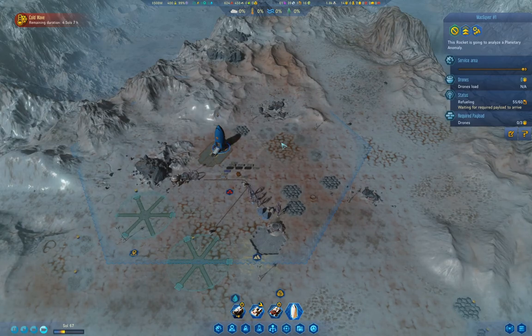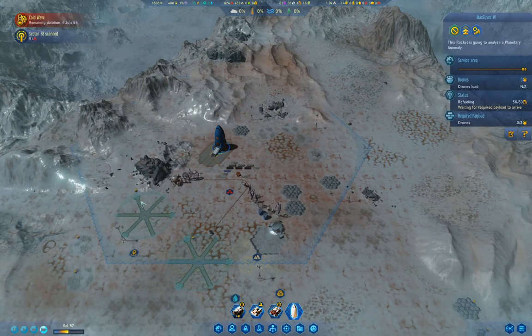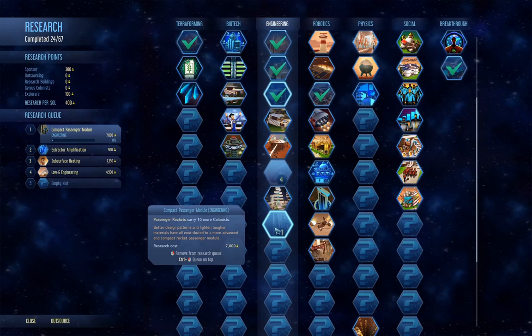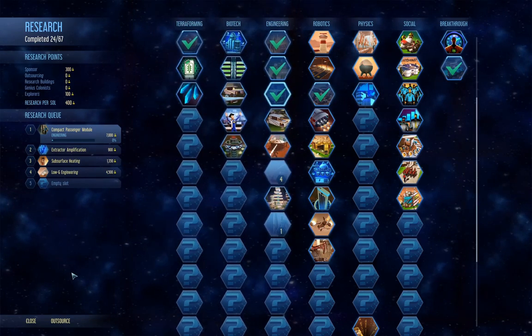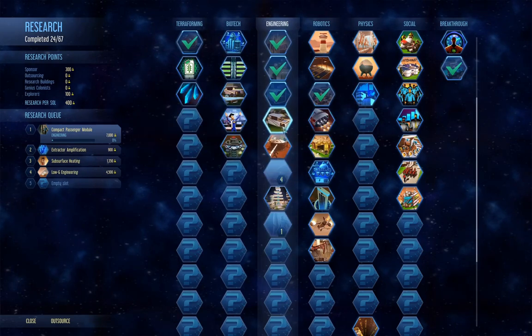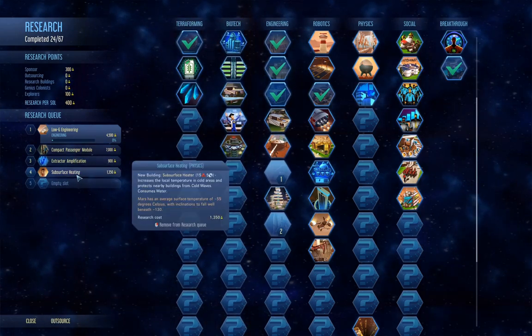Autonomous extractors - that's the other breakthrough I'd really love to have, because then we could go and extract rare metals and metals without needing colonists to do that. There's storage compression - that'll be good, we'll build some solid storage. That's the one I wanted - that's another 10, so we'll be able to bring 44 passengers! Yes! That's the one I wanted. I think I definitely want low-G engineering as well.